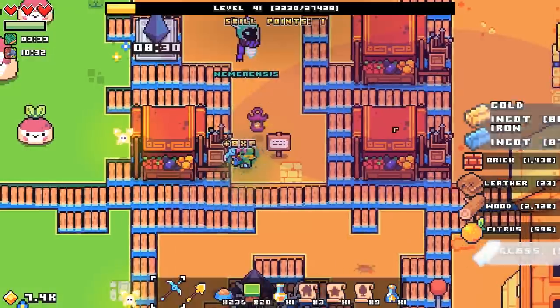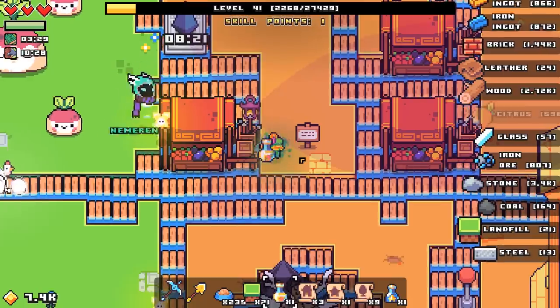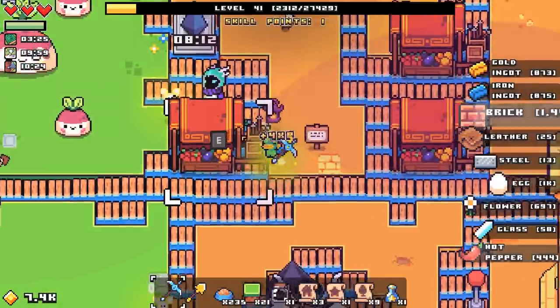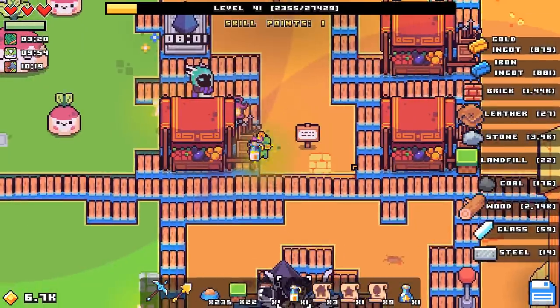Greedy mixture — coins are worth 25% more, and coins spawn when attacking things. Let's get the liquid luck.